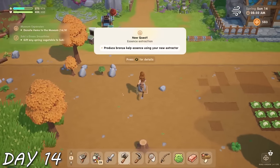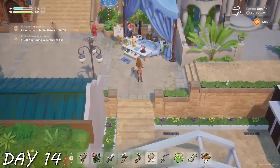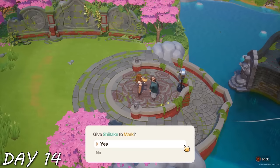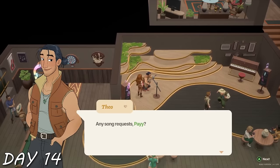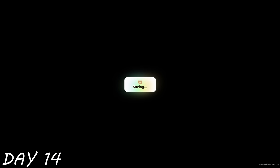Day 14 — I finally made the extractor Surya asked for, and my farm was looking absolutely trashed. I realized I hadn't been to the clothing store yet, and was sad to find that hats cover your hair completely — unchanged from early access. I gave Mark too much love this week, so I visited my backup boyfriends and gave them some gifts, and that was pretty much it.